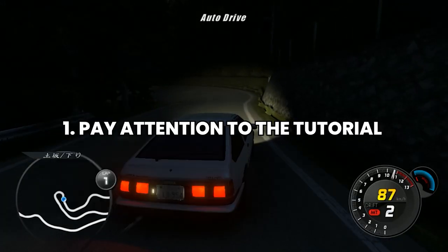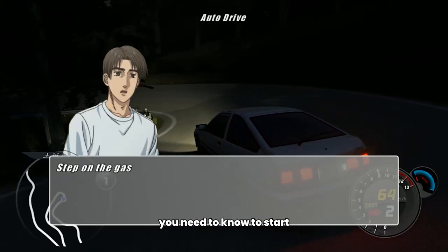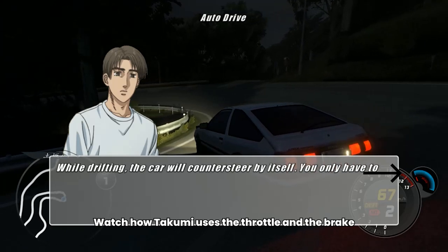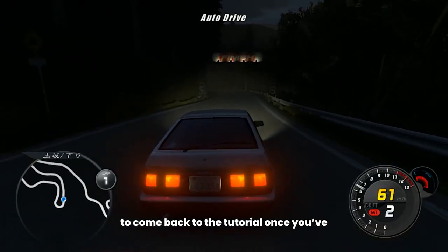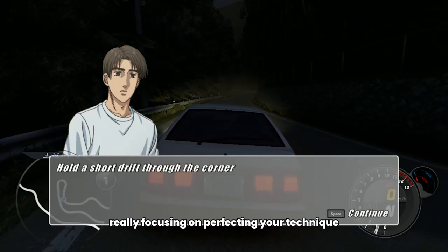Initial Unity Tips. Number 1: pay attention to the tutorial. The tutorial in this game is amazing and tells you just about everything you need to know to start. Watch how Takumi uses the throttle and the brake, try copying his technique as much as possible. A very good idea is to come back to the tutorial once you've gained some experience and do it again, really focusing on perfecting your technique.